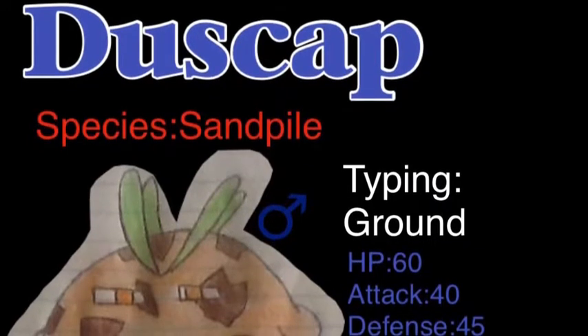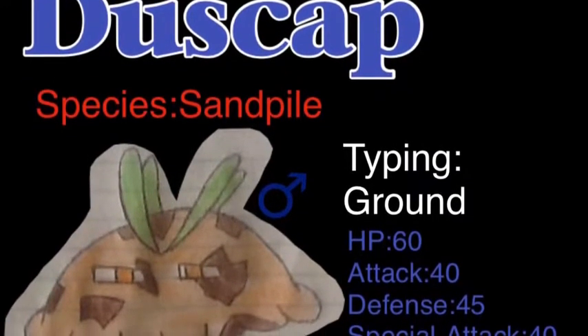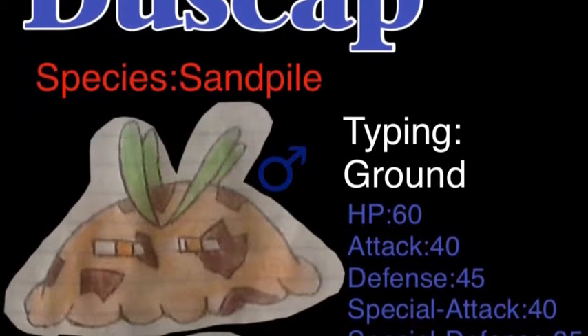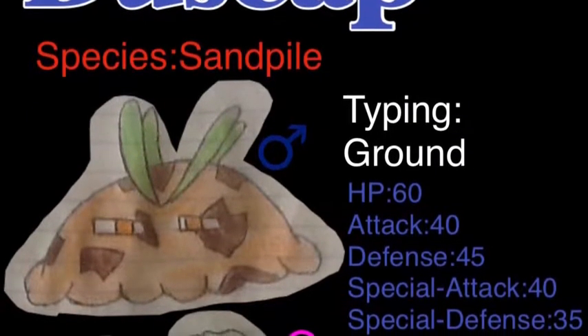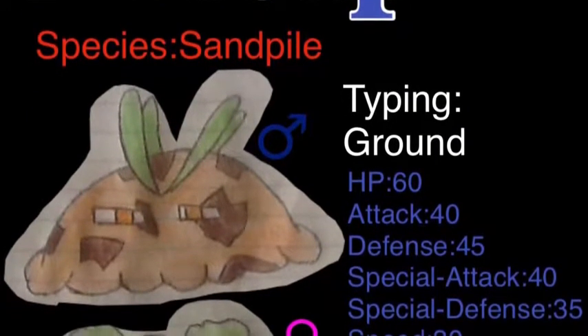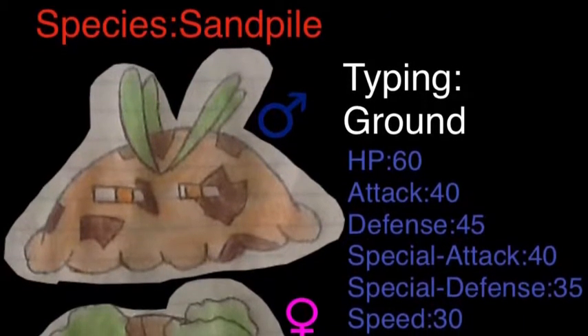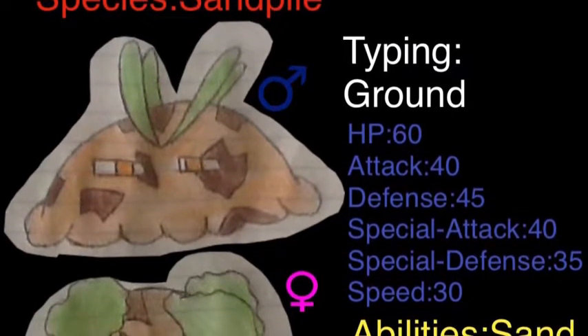His stats — I added them onto this picture so you can see them better. His HP is 60, Attack is 40, Defense is 45, Special Attack is 40, Special Defense is 35, and Speed is 30. His species is the Sandpile Pokemon. His abilities are Sandforce, Sandveil, and Sandrush.